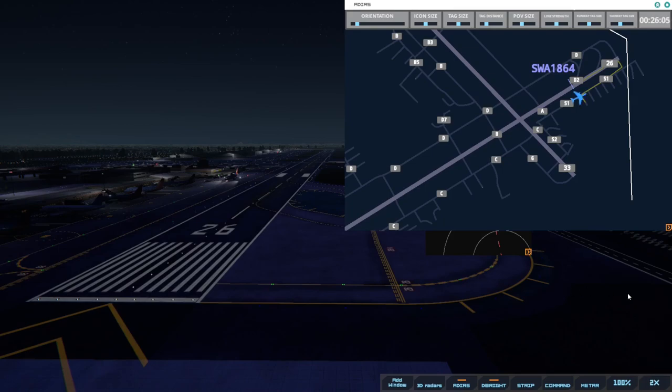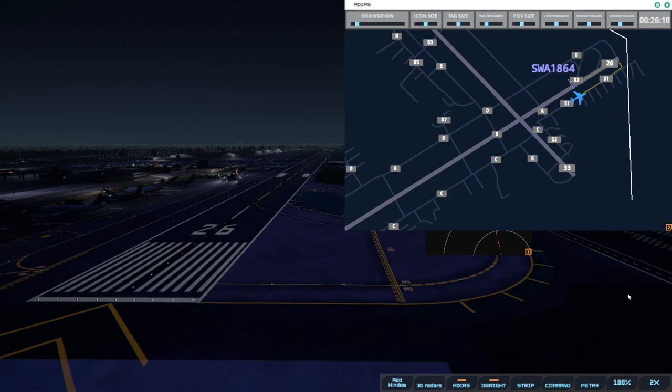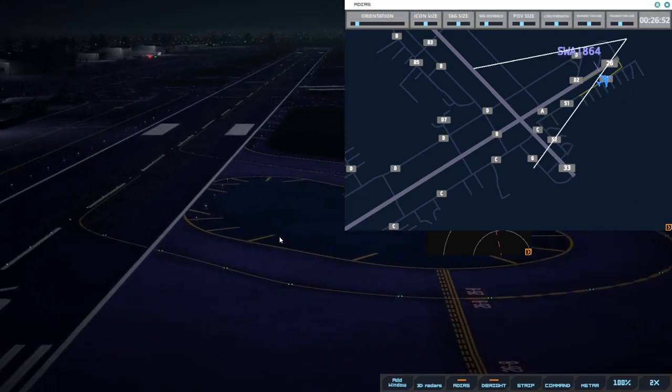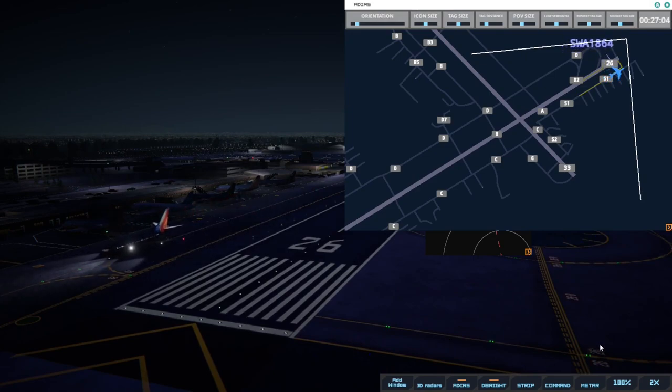Burbank Ground, Southwest 1864 ready to taxi. Southwest 1864, runway 26. Runway 26, cleared for immediate takeoff, upon reaching altitude 500 contact departure. Southwest 1864.